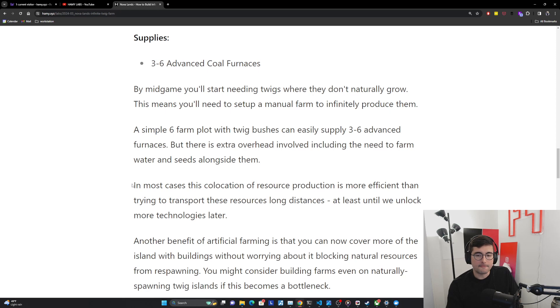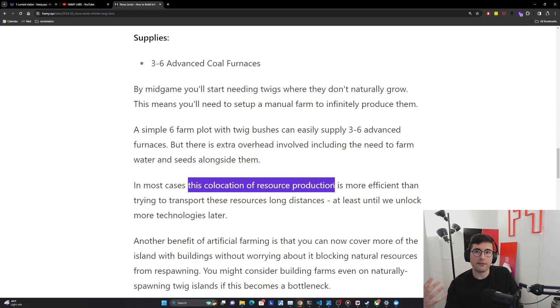One thing I want to call out is that Novalands gives you the ability to transport resources from island to island. Theoretically, you could produce all resources in one area and transport them out. I think in the late game this is useful sometimes, but in most cases I find that co-location of resource production is actually more efficient throughout the pipeline than trying to transport things long distances. One reason is that we don't quite have the technologies that would make this efficient — drone machines are really the only way to do this super efficiently and you often don't get them until a bit later. Two, logistics starts to be your bottleneck later in the game, so each time you're moving something somewhere without the drone machine, it adds logistics overhead — adding more load onto a bottleneck rather than removing it.